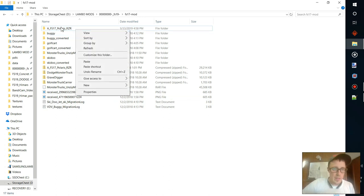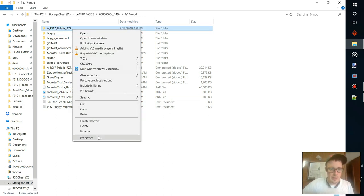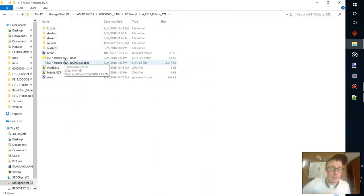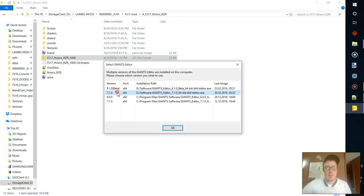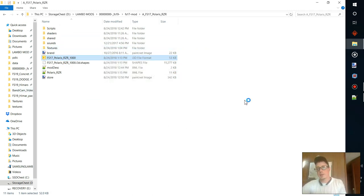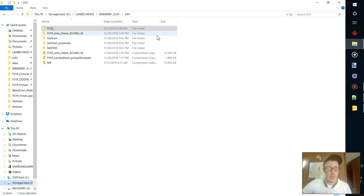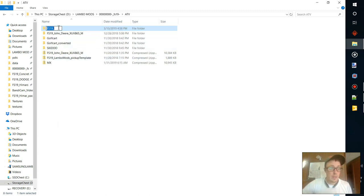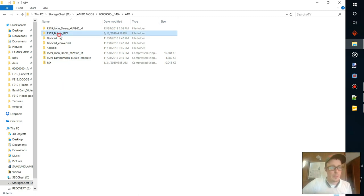We have Winston's FS17 Polaris Razor — I'm sure you guys have played with it possibly. We'll open it up and let you look at it for a second in 7.1, this old school mod. While that's opening up, we're gonna go into our ATV — I already have a template made up and we'll put that in there, remove that point.